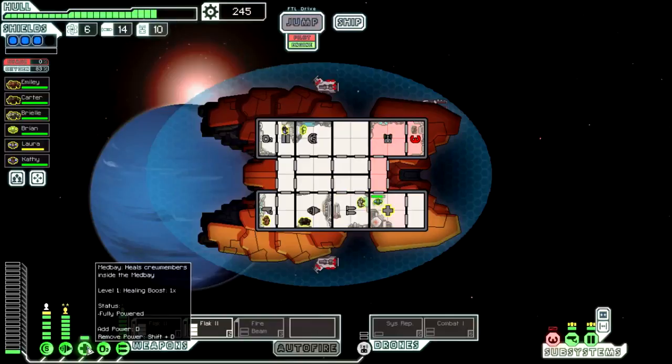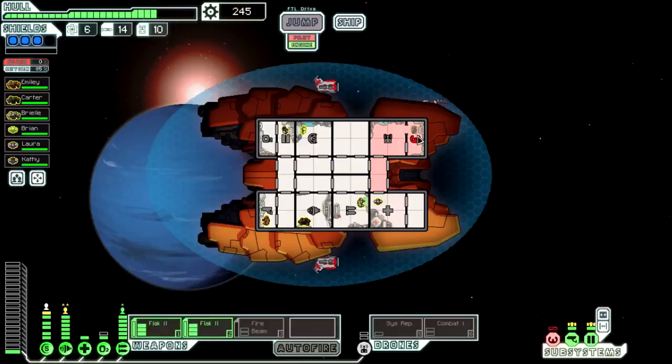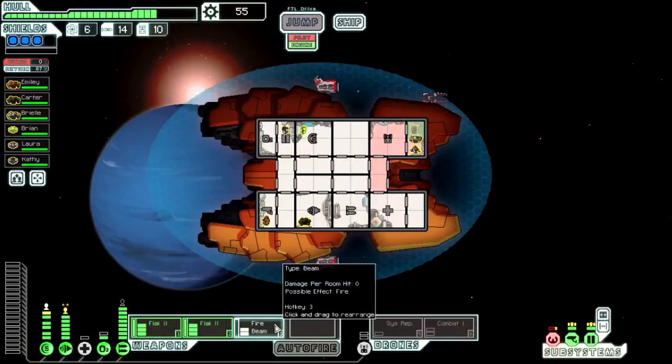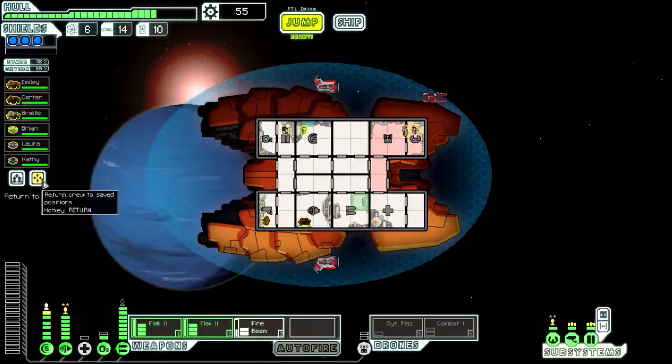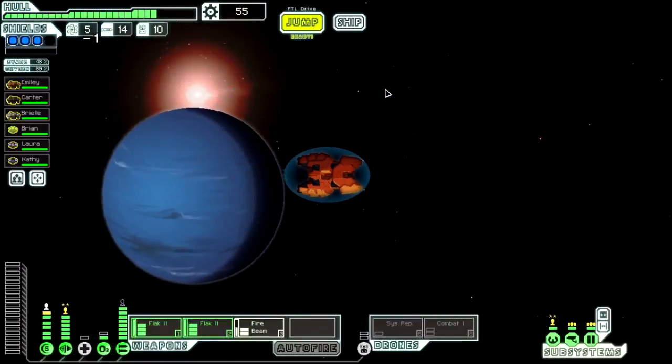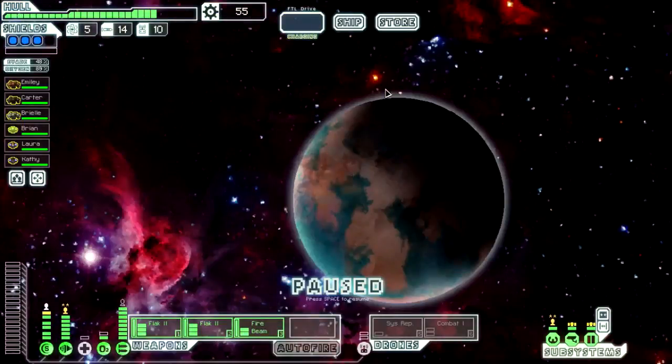Let's get Laura healed up. While we repair the piloting system, let's upgrade the weapons. Now we're going to start with two flak and fire beam, then immediately deactivate the fire beam and activate the combat drone. Eventually we'll have them all up all the time, but it's not important right now. Let's hit the store and get repaired.